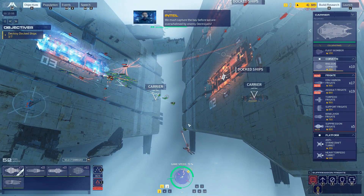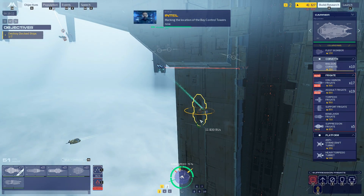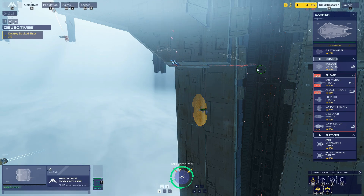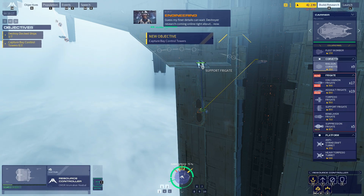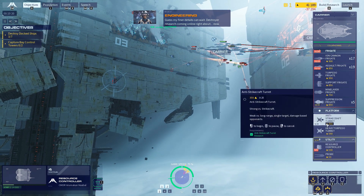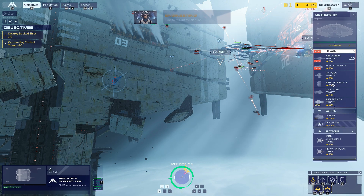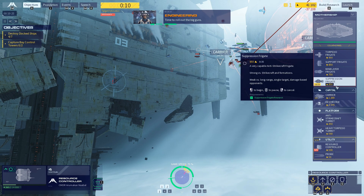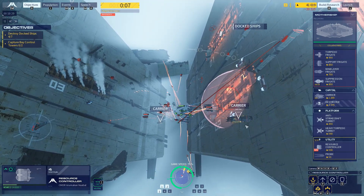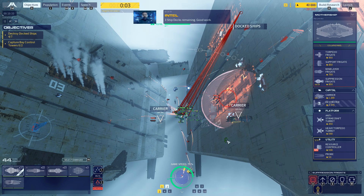We must capture the bay before we are overwhelmed by enemy destroyers. Priority alert — marking the location of the bay control towers now. Destroyer research coming online right about now. Destroyers — oh, there we go. There you are. Hello, destroyer — thank you. I'm going to load that now. Three ship docks remaining — good work.